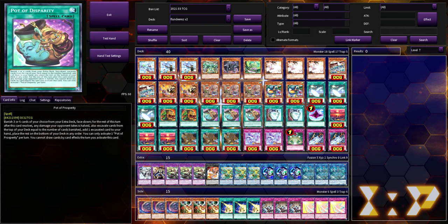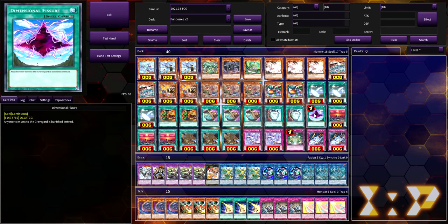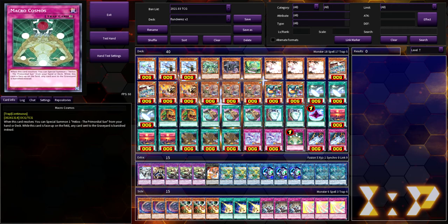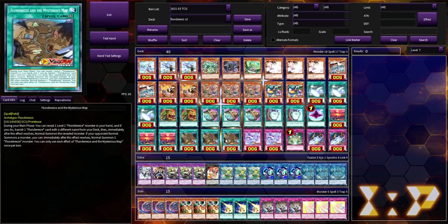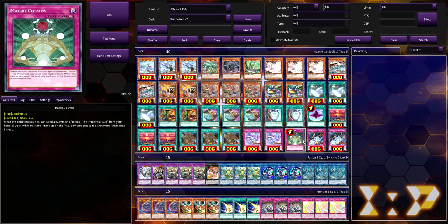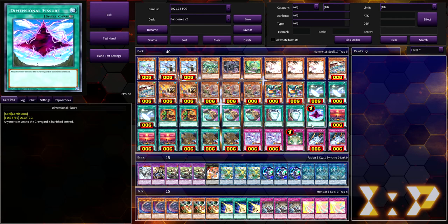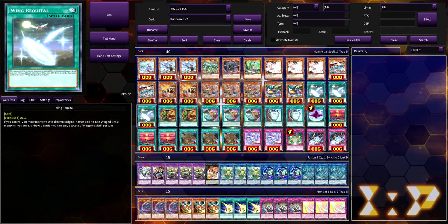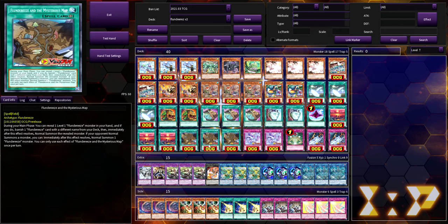We've got triple Prosperity, double Duality, and I took out Where Aru Thou and Terraforming that Lithium had for one Dimensional Fissure and one Macro. We're playing three of the Unknown Wind — I'm still not sure how I feel about that card — three Mysterious Map, two City of Dreams, two Scary Sea, and the Macro. The cards still in testing are the Dimensional Fissure, Macro, Wing Requital, and the three Unknown Wind.